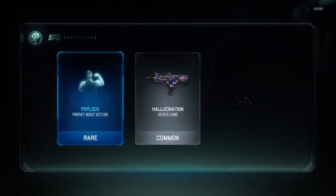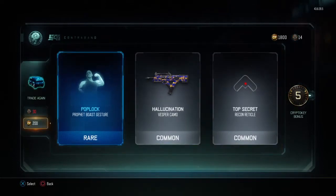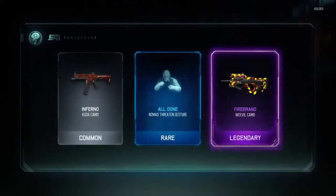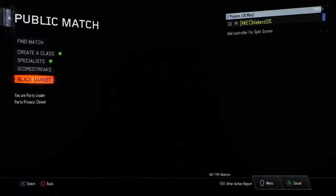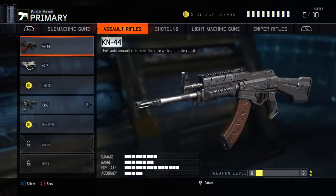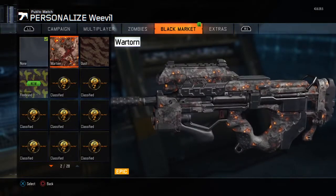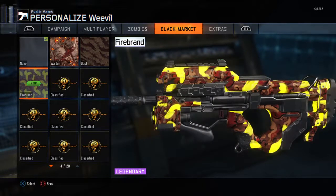I see a few Raiders in here. Five again, dude — stop giving me just five. We're going for a knife, by the way. Firebrand Weevil camo, seven crypto keys. We'll go check out that Firebrand real quick. Do we even have the Weevil unlocked? We got Wartorn already on there, but now we have Firebrand.